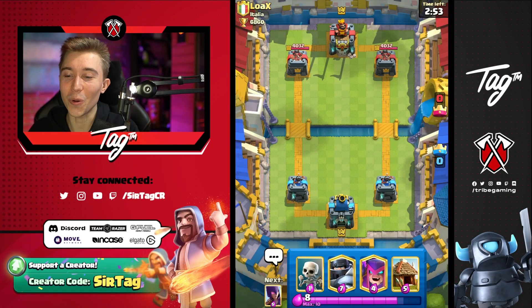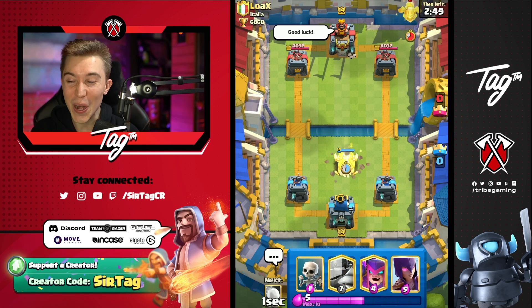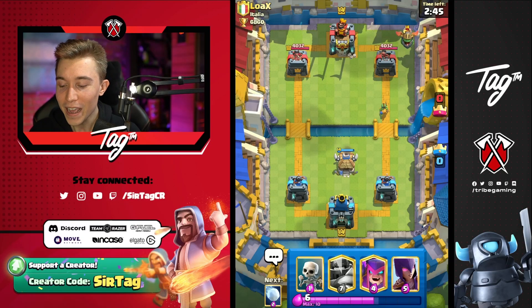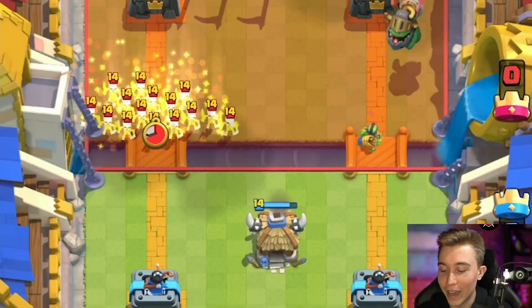Jumping into this one against Lokes — what is going on my dude? First things first, goblin hut is our starting play; that is always going to keep us safe. If he spams up to the other side we've got the mega knight, we've got the witch, we've got multiple ways of stopping him in his tracks, and I love this defense.